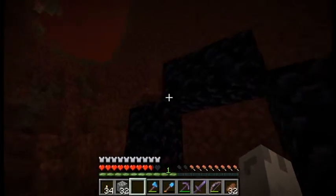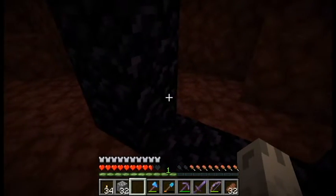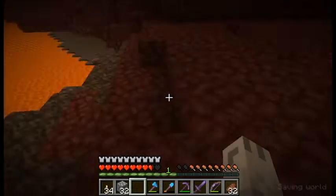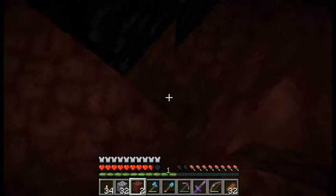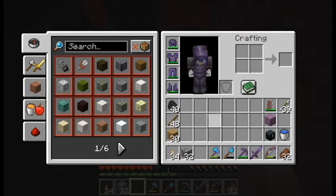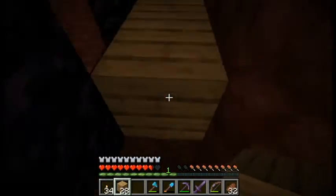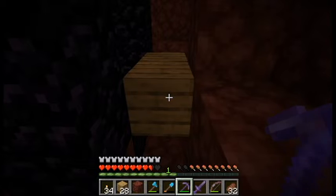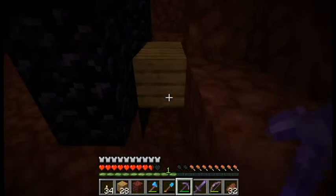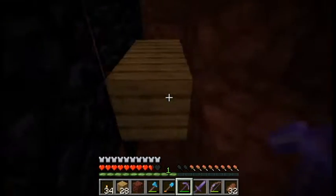If you have a diamond pickaxe with you, you could potentially move your portal closer to a fortress where a blaze could light it for you. The other thing you can do is get the portal lit by putting any kind of wood nearby and then pouring lava in. It'll also work with basically any other kind of wood — chests, fences, gates, trap doors — any kind of wood, and also things like wool, or flowers.